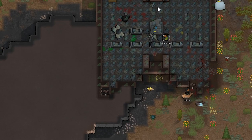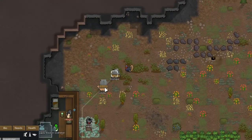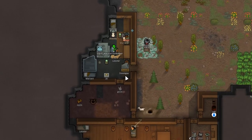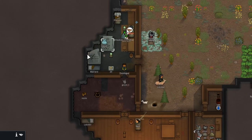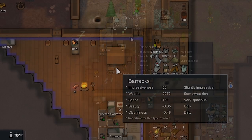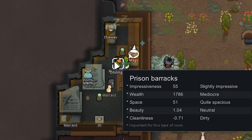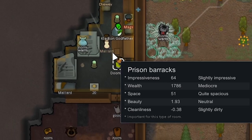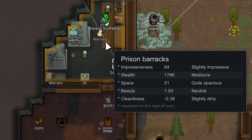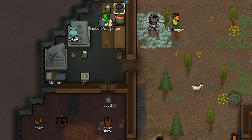Currently all we have to build with is wood, but in this tome there's a bunch of materials we can get from deconstructing walls. We also took all the sculptures out and put them in our prisoner cell, which is increasing the beauty of that room up to mediocre. It's actually almost somewhat impressive — we just need one more impressiveness point, and it's important to get that up because it makes it easier to recruit prisoners.